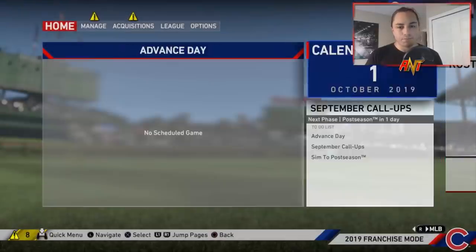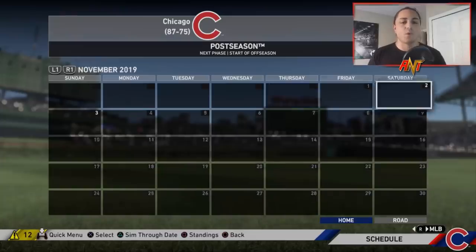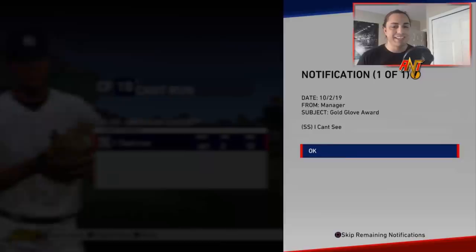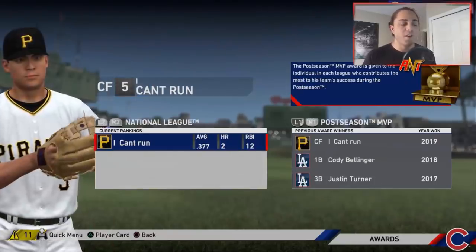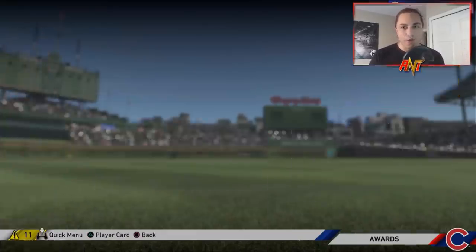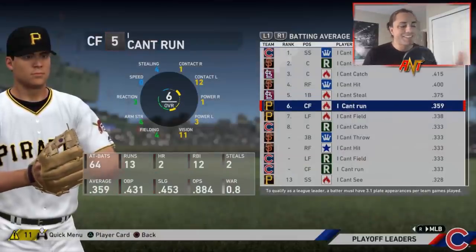Postseason-wise, the Yankees defeat the Pirates. Surprise — even when everybody is bad, the Yankees still win a World Series. The World Series MVP hit .481 with 2 home runs and 10 RBIs. The playoff MVP went to the Pirates' runner-up, who had a .377 average, 2 home runs, and 12 RBIs. When a team is this bad, it's really bad.